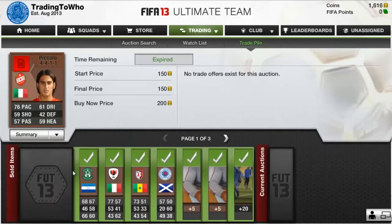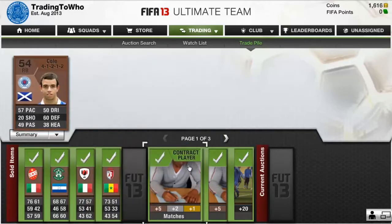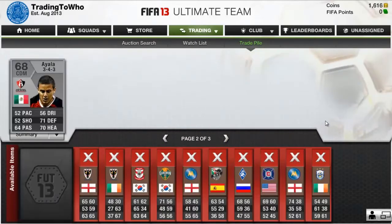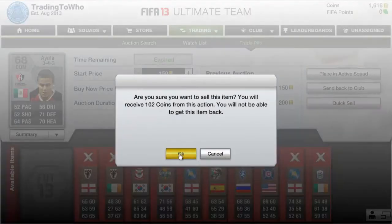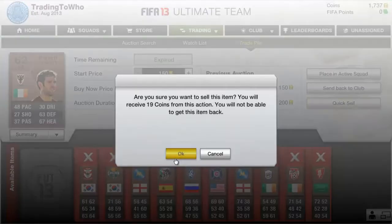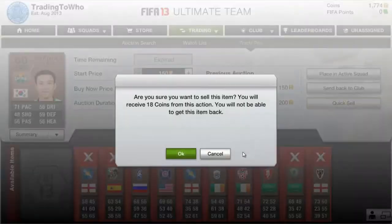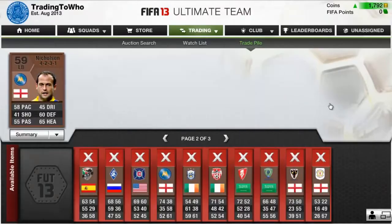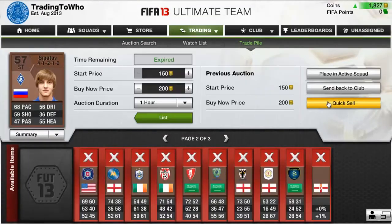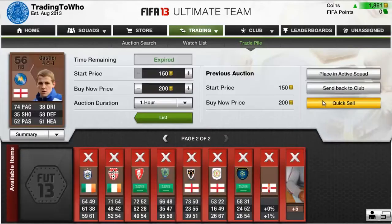Hey guys, it's Harpstar and welcome back to a brand new FIFA video. In today's video we are starting our brand new trading series. Two days ago I asked you to vote on a player which I should trade to, and the player that got the most votes was Team of the Season Pix. It was quite close — about three or four other players got two votes, and Pix was the only player who actually got three votes. So thank you to everybody who voted. Don't be too disheartened if your player did not get chosen, because I could choose him for the start of FIFA 14 when the web app comes out in about a month's time.